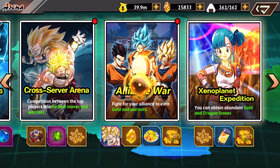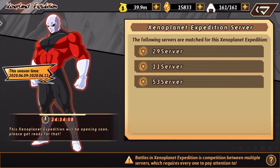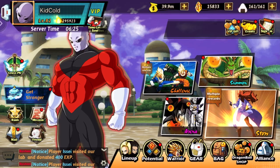They haven't come out with more Divine Domain for Kid Buu yet, so that's why I haven't been able to upgrade more of his Divine Domain. Now going into the new Xenoplanet Expedition event — this is where you can get the Dragonstones. You click the arena button and there it is: server 29 going against servers 11 and 53. That's pretty much going to wrap up this episode of Dragon Universe Lost Dragon Ball — make sure to like, comment, and subscribe for more content, and as always I'm out.